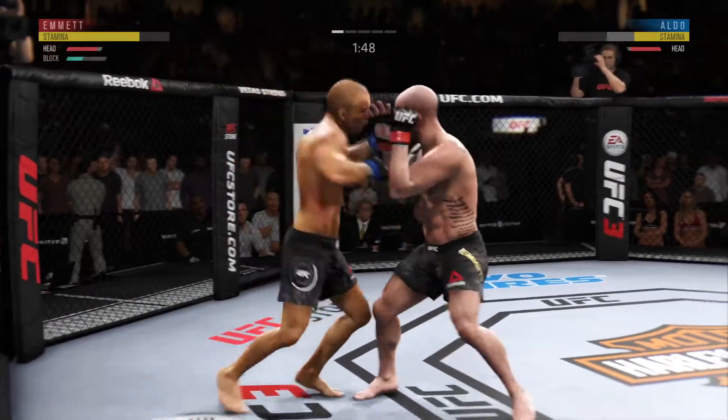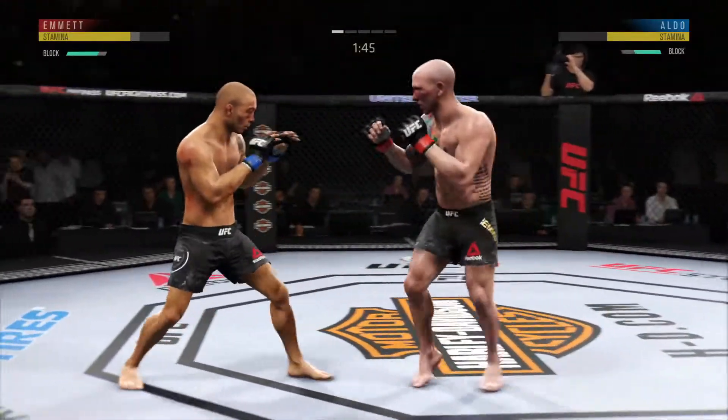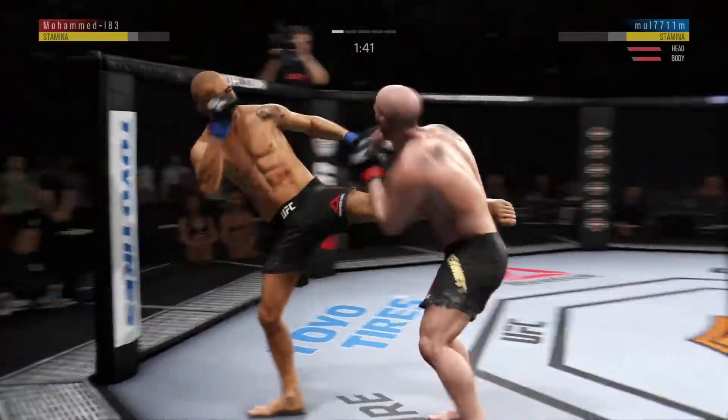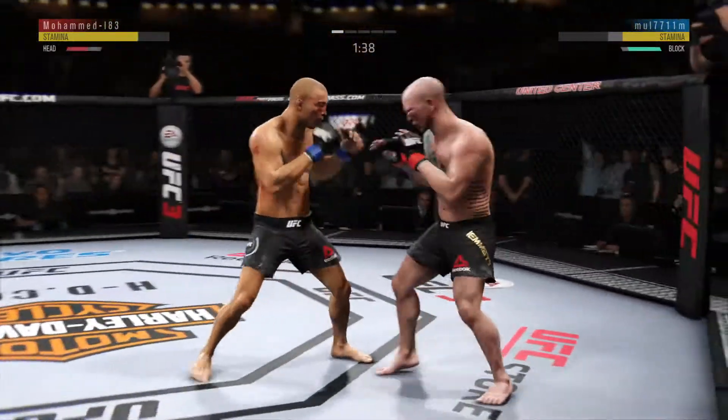Elbow to the head. That shot is blocked by Aldo. Beautiful kick to the body. Continues to mix it up, going to the head, mixing in some body shots.